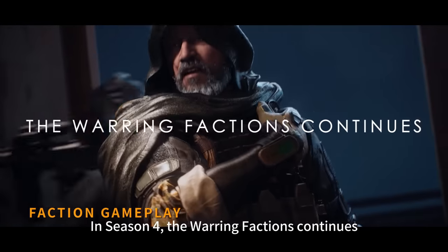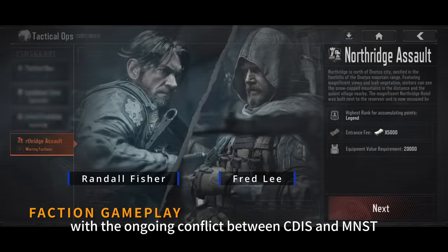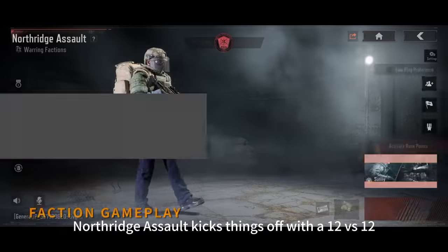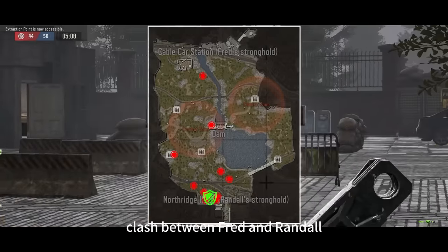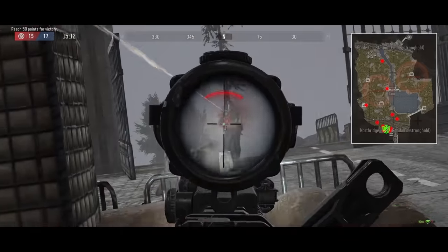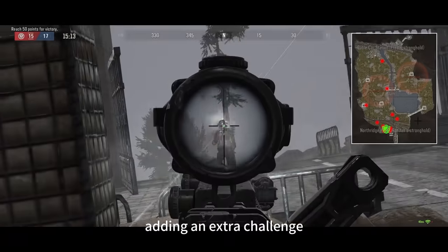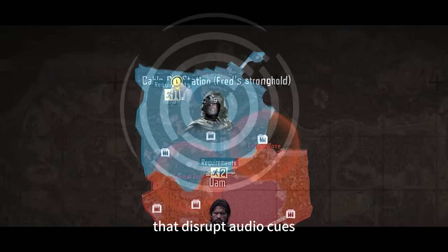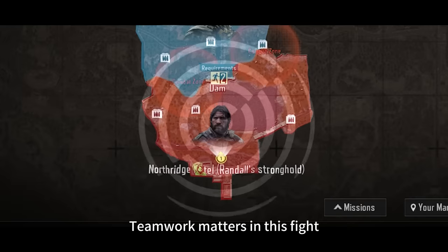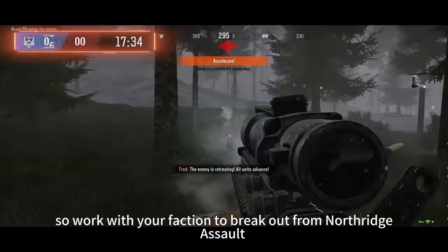In Season 4, the warring factions continue with the ongoing conflict between CDIS and MST. Northridge Assault kicks things off with a 12 versus 12 clash between the factions. But here's a twist: dynamic weather will spice things up, adding an extra challenge. Keep an eye out for rainy days and thunderstorms that disrupt audio cues. Teamwork matters in this fight, so work with your faction to break out from Northridge Assault.